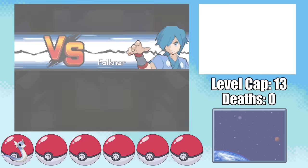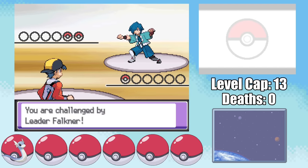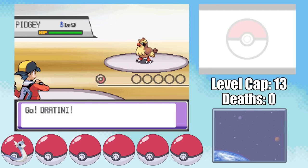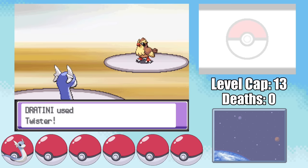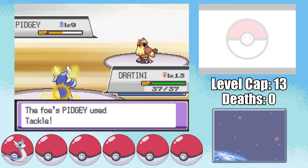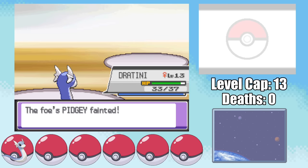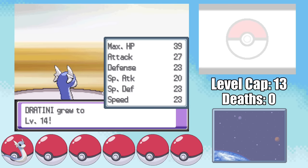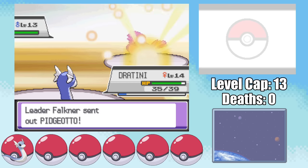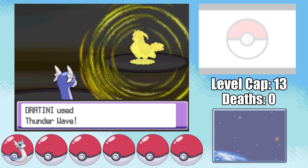Bringing us to the first real challenge of the run: the Bird Gym Leader, Falkner. Unfortunately, the level cap of this gym is one level away from being an absolute cakewalk. Dratini gets Dragon Rage at level 15, but we have to go in at level 13. We are allowed to level up during the fight; however, there's no way we can gain enough experience to get to level 15, even if we're as close to 14 as possible. So without access to the one-shotting Dragon Rage, we're gonna have to rely on actual strategy.